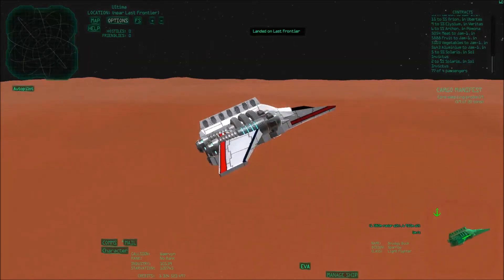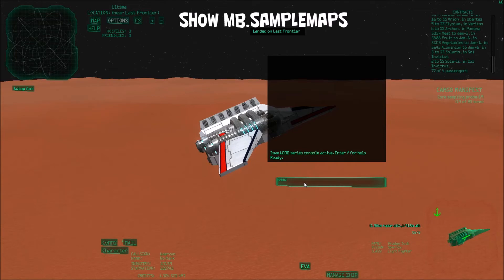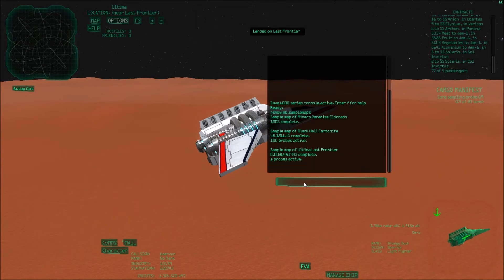So now we've waited for 10 minutes. If I go back to the screen and bring up the sample maps — this is another scan I'm doing at the moment of Black Hell — here's the sample map of Ultima Last Frontier. There's one probe active and it completed 0.003648194% of the entire scan in those 10 minutes.